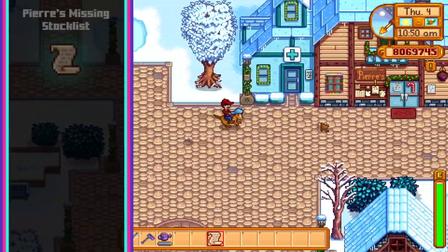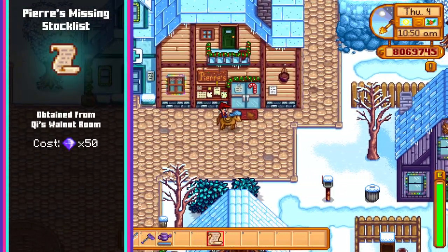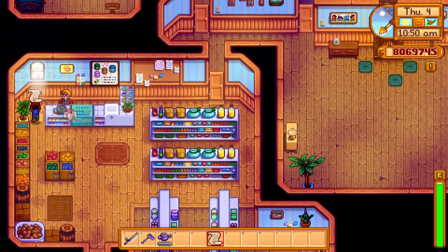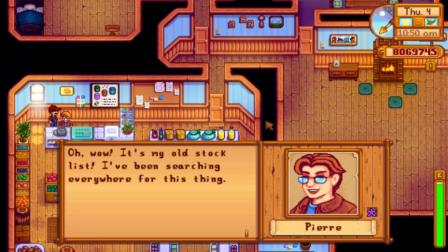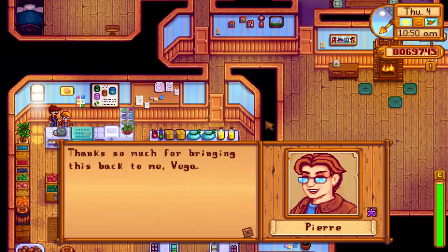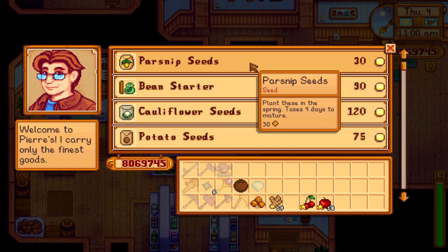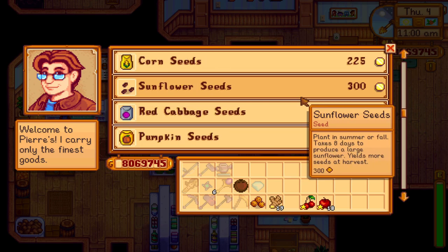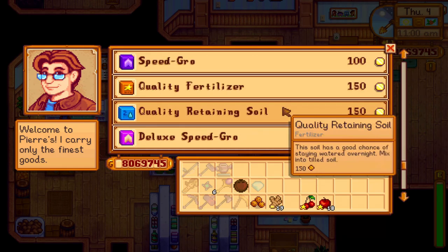Pierre's missing stock list is the next item we'll be looking at, costing 50 gems. As a farmer this item won't do much for you, but giving it to Pierre will allow him to offer seeds from all seasons all year round. This is especially handy when combined with the greenhouse or Ginger Island farm, which you can grow any season's crops on all year round. There is a 50% cost markup on seeds that are out of season, but this is a small price to pay for having complete freedom to grow what you want when you want.